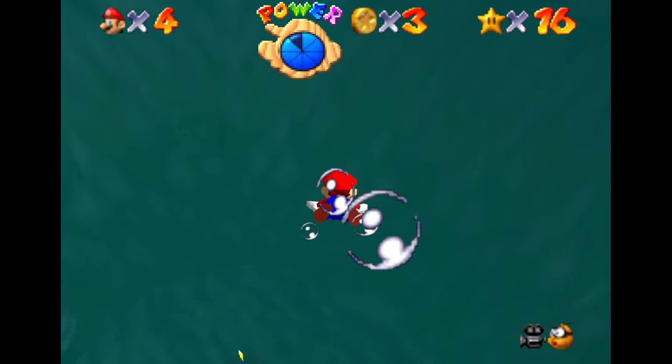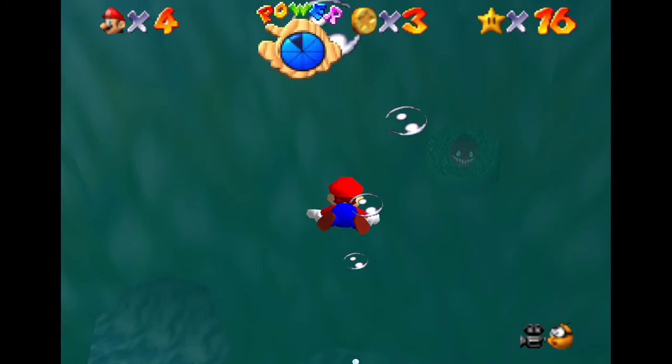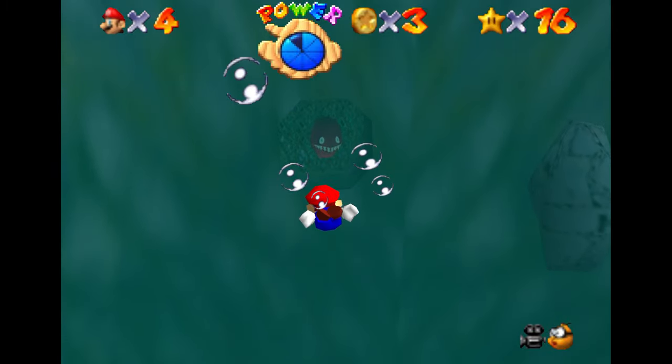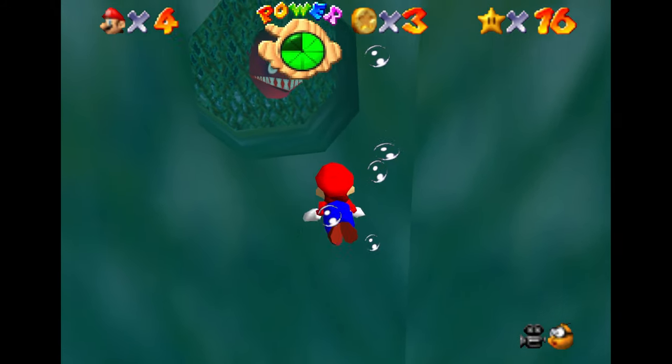This one, however, as we get close to it — you'll see it way back over there — as you get close to it, it'll actually kind of lunge out at us, which is probably the most terrifying thing in Super Mario 64.